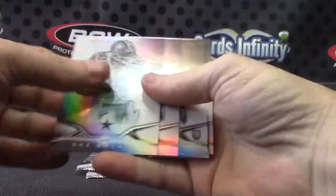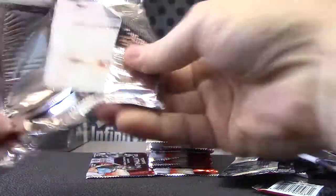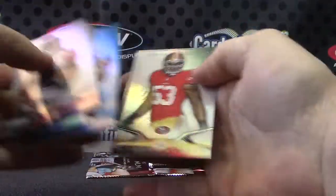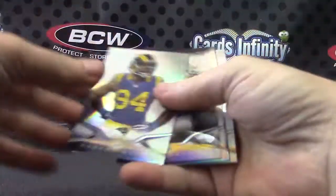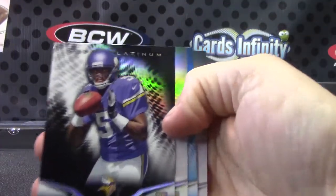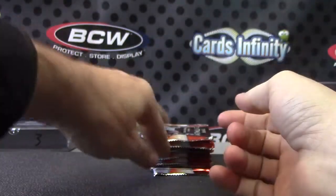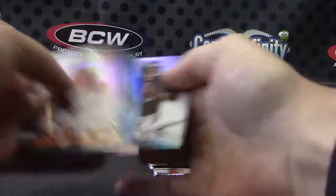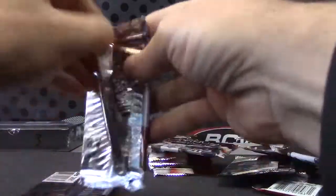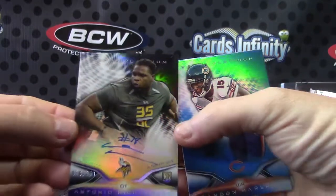The auto — you want the auto, gotcha. I thought you just wanted an Odell. You would prefer the autograph version, you say. There's your one black per box — Teddy Bridgewater. Jadeveon Clowney. Your first autograph is the black version, number 250 — Antonio Richardson.